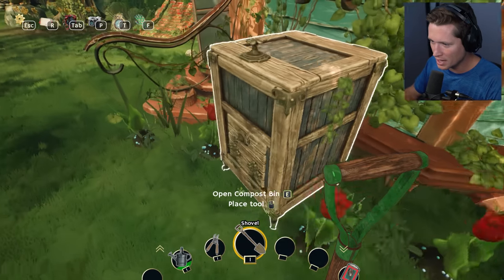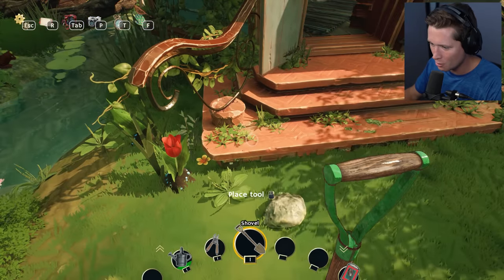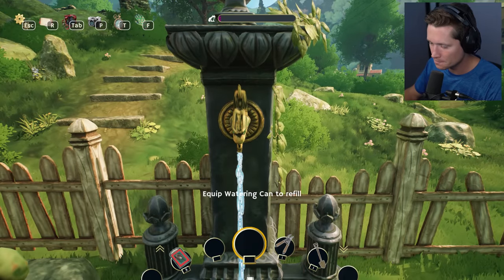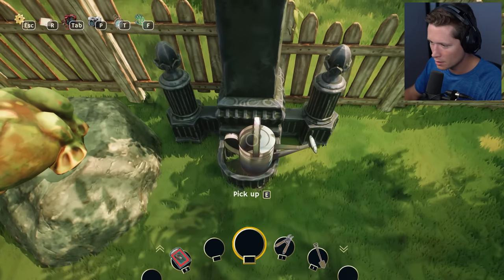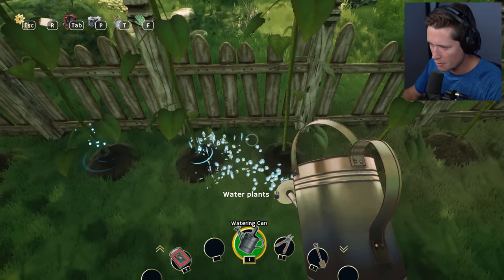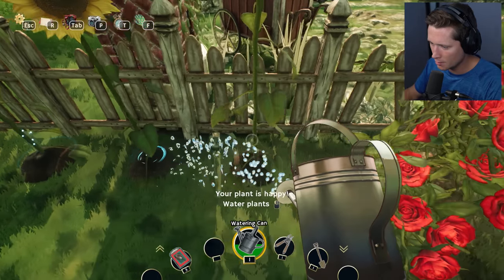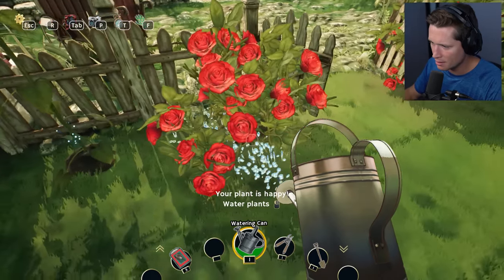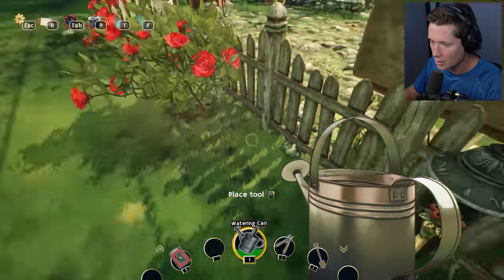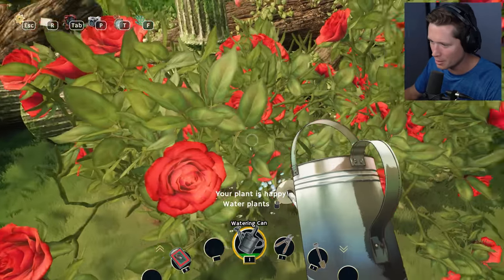Oh here they go! Whoa — so it's not instantaneous but they do pop up. No way, that is so cool! We've got to make sure everything else gets its water too. The music is so relaxing. Let's make sure all our little sunflower friends get water. Hoping in the main game we're going to be able to get a bigger watering can.